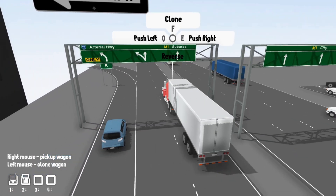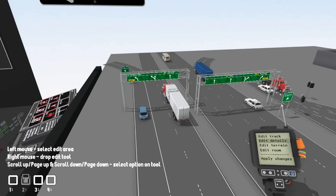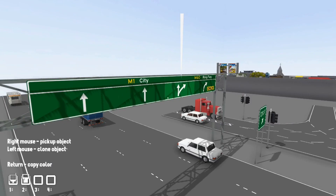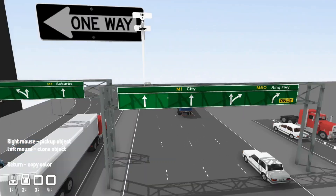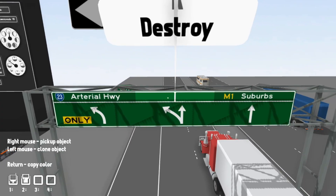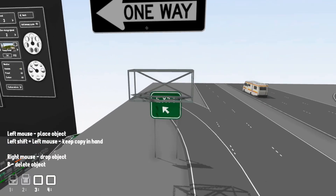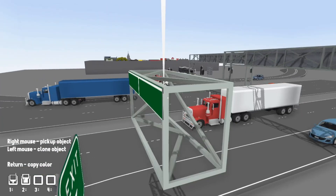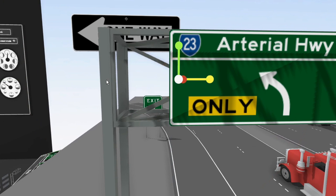Here's a closer look at the overhead highway signs. These are actually modular — if you use the edit tool you can make your own custom highway signs. You can make a guidance sign as long as you like, no matter how long the highway is. One thing to note: these signs snap to the gantries, which have multiple snapping points. Make sure you're putting signs on the gantries rather than the edges, since only the bottom ones have snapping points on the edges for the end caps.